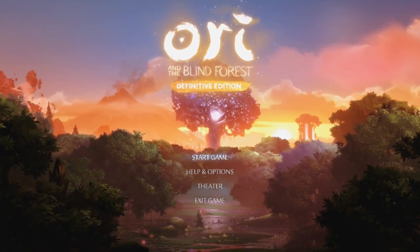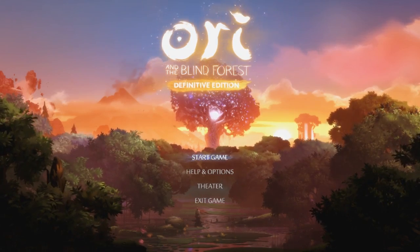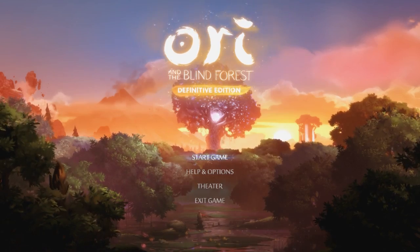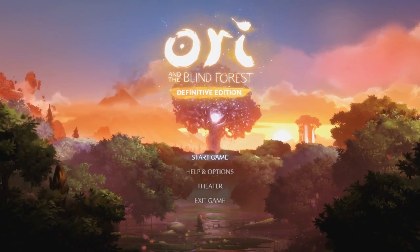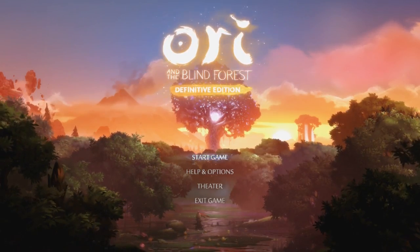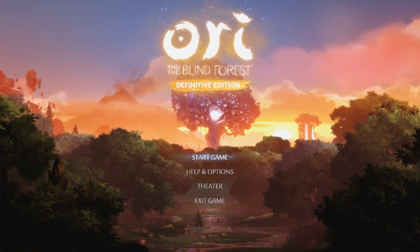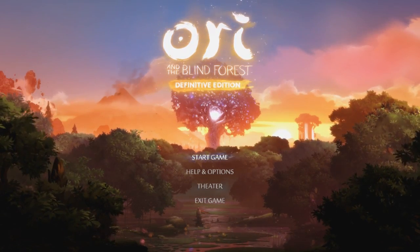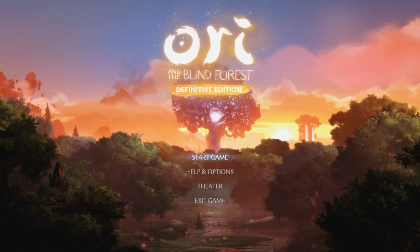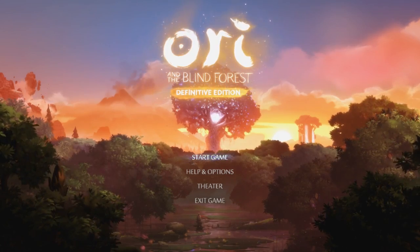Hey there. This is a guide for speedrunning the Definitive Edition of Ori and the Blind Forest, and the category we're going to be taking a look at is All Skills with no out of bounds and no teleport anywhere. This category is the most popular to run and to start with, because it gives you a good amount of playthrough without making things too broken. It has a nice mix between basic movement and using bugs to skip sections, so it's a good category to start with.